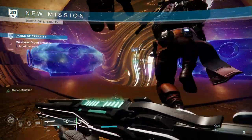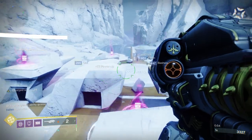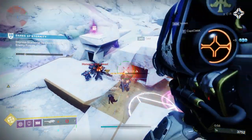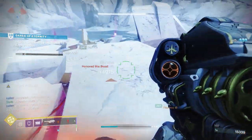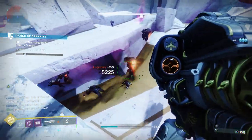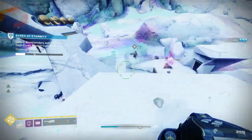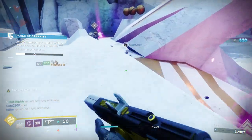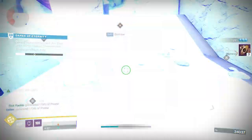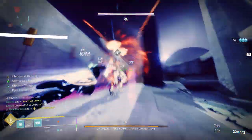Let's talk about tips for ranking up as fast as possible. There are two difficulties: Legend and Normal. Most people go with Normal because it has built-in matchmaking, whereas Legend requires forming a team beforehand. Normal generally gives more reputation — I was getting around 185 reputation on average for beating a Normal run, whereas Legend gave around 145.